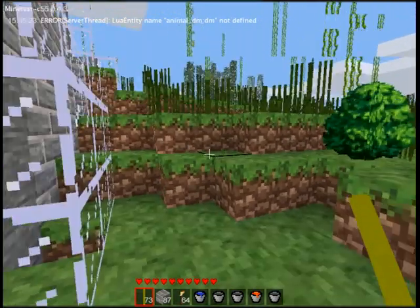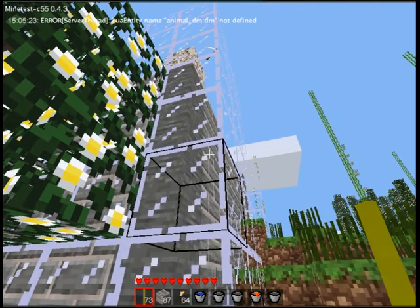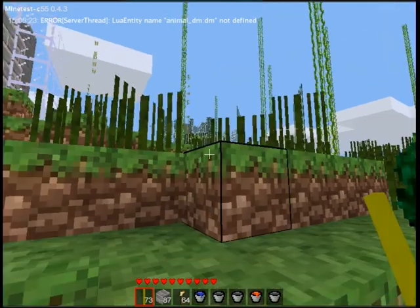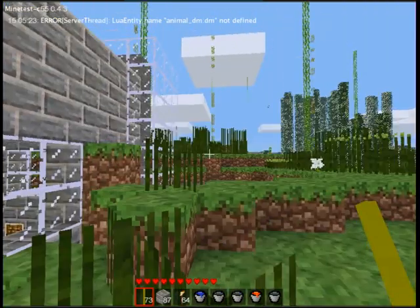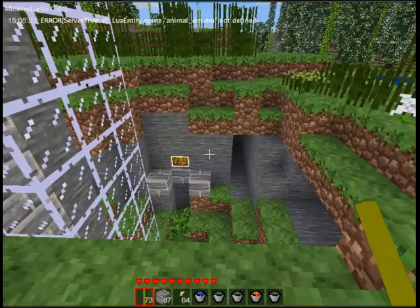This is my home base from the outside. There was supposed to be lava here, but because of the lava cooling mod it turned to stone and pumice, so it's really not like it was intended to be.